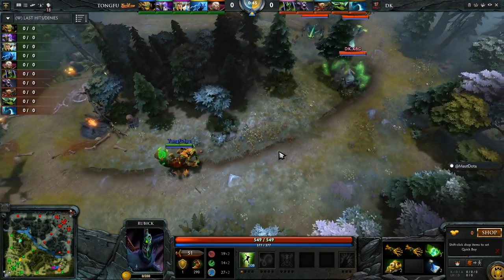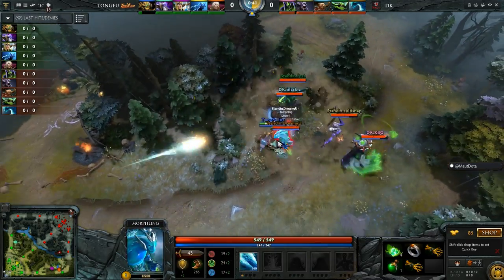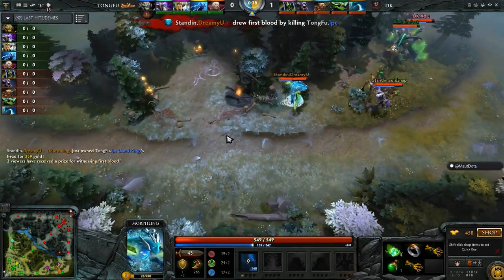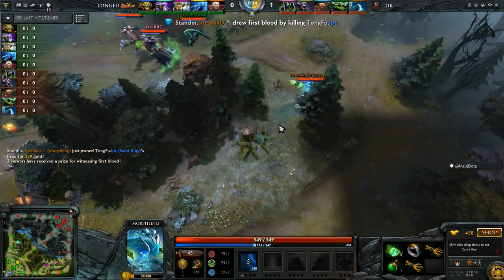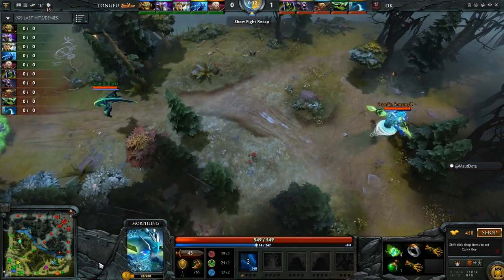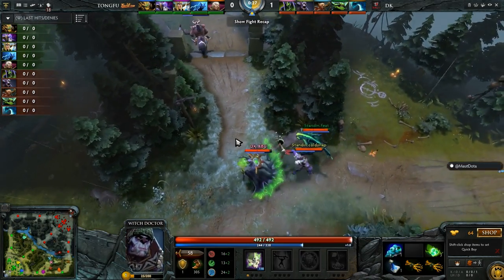They run right into him! LPC — can he suspect? Cask stops — first blood, Dreamy You! That's the one. Waveform comes through and they water right over him, nicely done. First blood goes the way of DK.